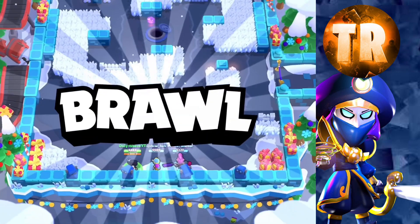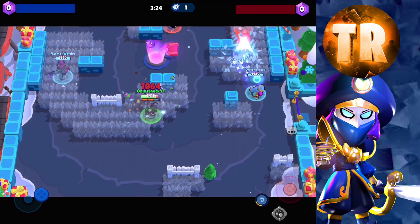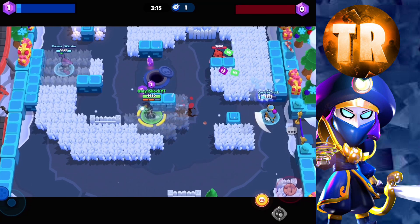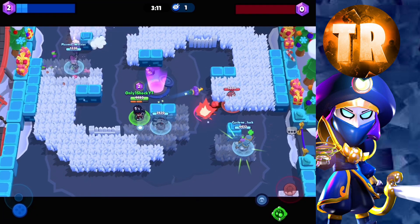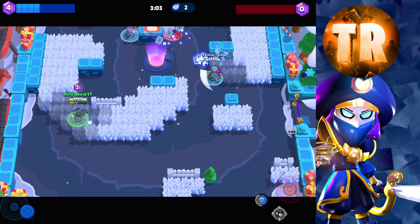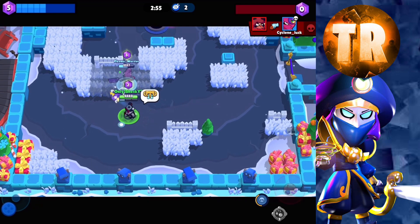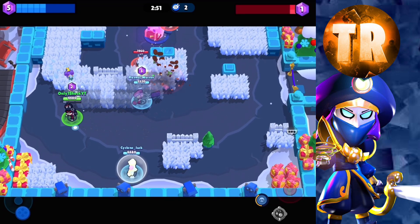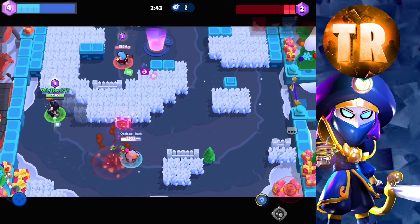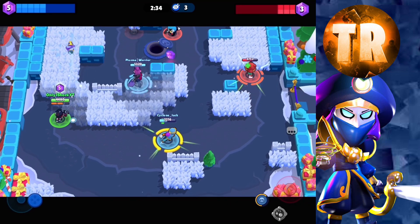This match we have Anita, Edgar, and Mr. P. Thanks to these teammates - a bit of a lifesaver. Anita on the right is being a bit of a pain. They actually played quite well there and took their lane pretty well. Plasma Warrior has three gems and I have two gems. Our Tara goes down, which is a little unfortunate. This Edgar killing our teammates is actually good so I can pick up all the gems.